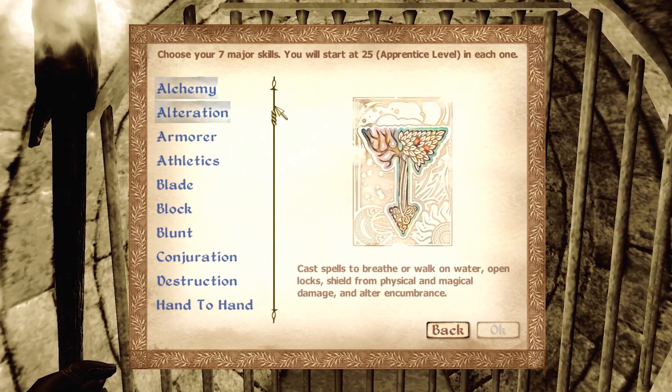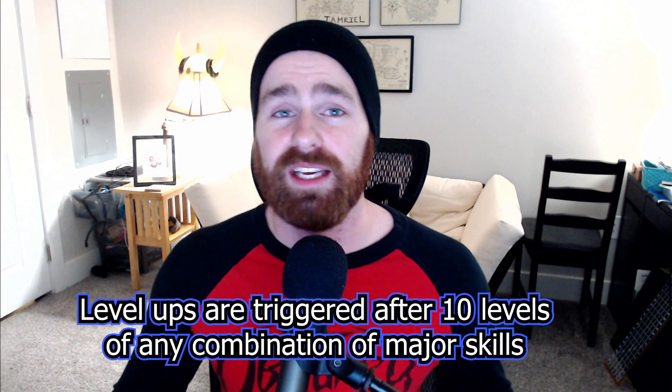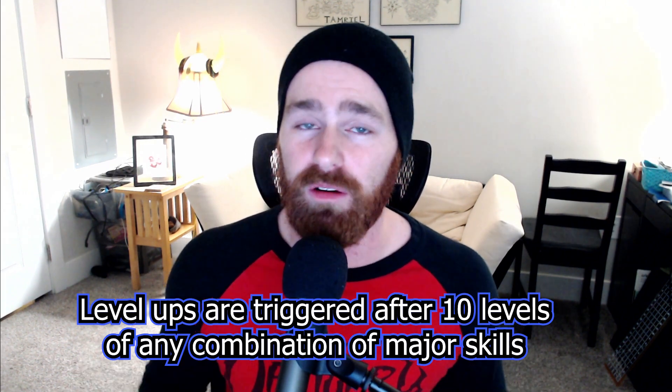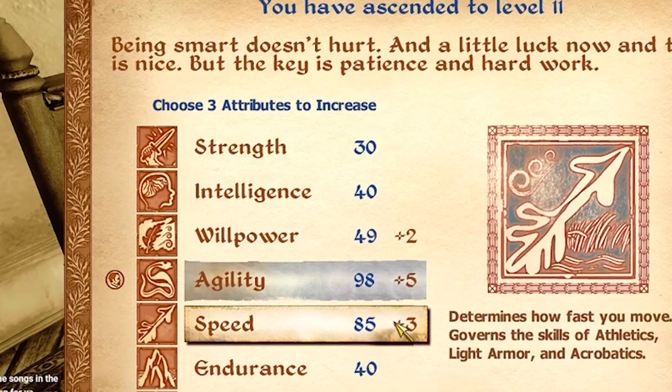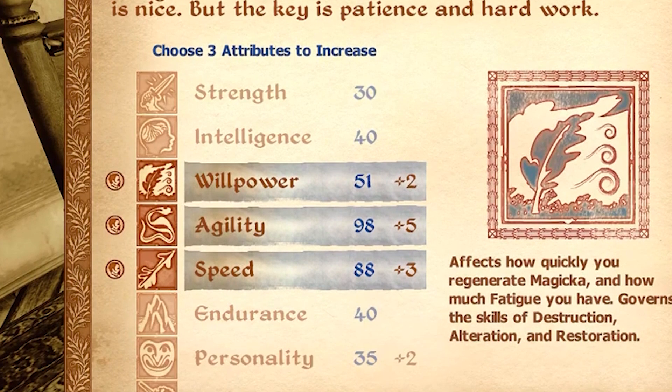Before we hop into the mod, let's quickly recap how leveling works in Oblivion. When creating your character, you will choose 7 major skills that, when used, will level up naturally as you play. Once you've reached 10 skill ups across these 7 skills, your character will be able to increase their overall level, and then, similar to how leveling works in Morrowind, you'll be able to select 3 attributes you'd like to increase, with the modifier determined by the skills you raised during your last level.